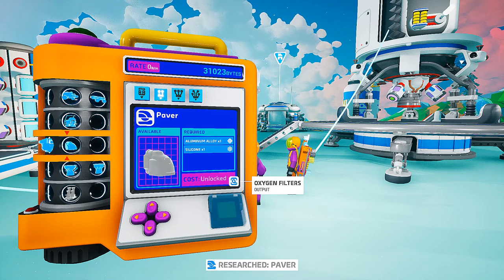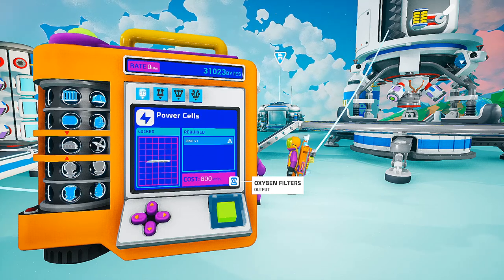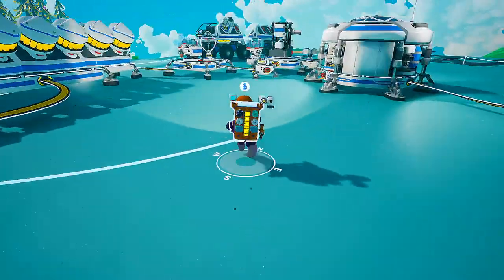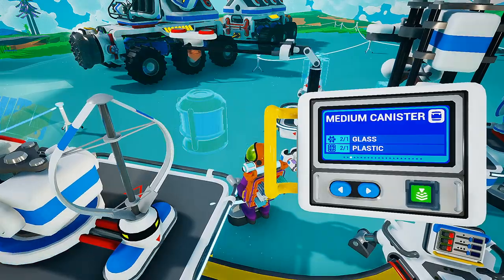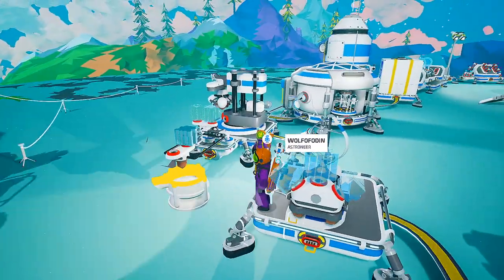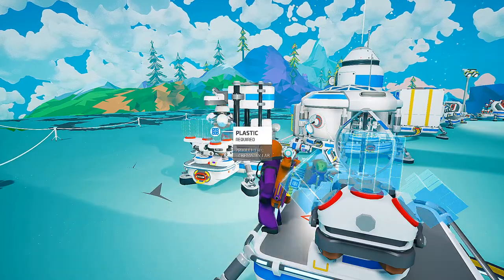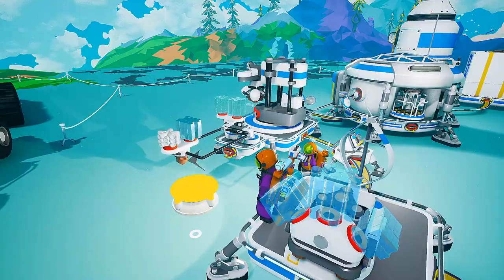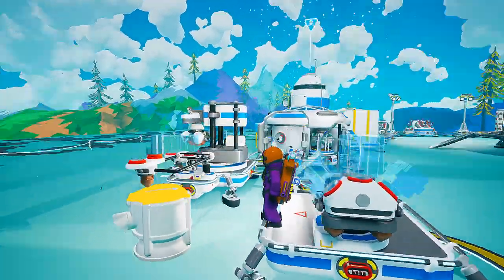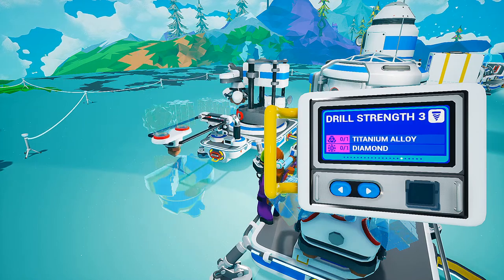All right, so we're going to get the paver researched and also the medium container, which is up here. I think it's already researched. Did you research it? I might have. Why did you research it? Oh yeah, it is already researched. How dare you go behind my back? This happens every time. Medium canister — let's see what this looks like. It's very big. Big jar of dirt — it's a big dirt canister.